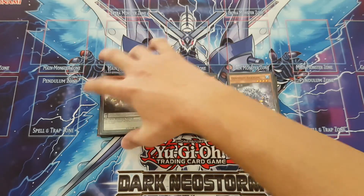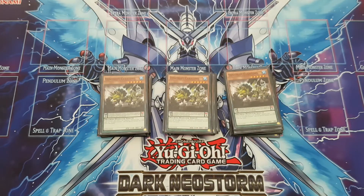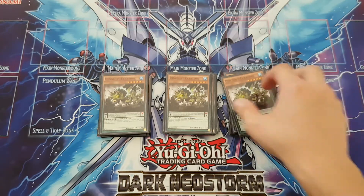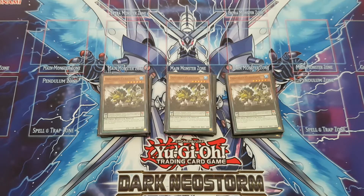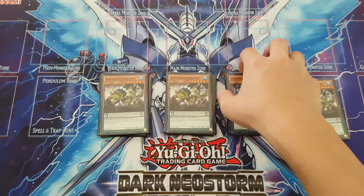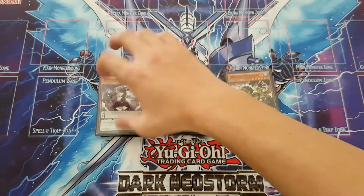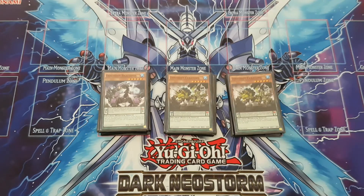Next up are our level 5s. We have three copies of Dynamis Seratops. When you normal summon a Dynamis monster and the only monsters you control are Dynamis monsters — minimum one that is not Seratops — you get to special summon him for free. He basically acts as a solid extender once you've established a Dynamis monster on the field. I left the other level 5s at two copies each since we didn't need to maximize fully.